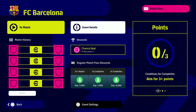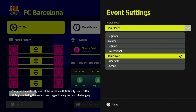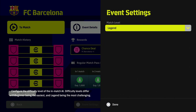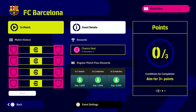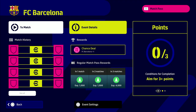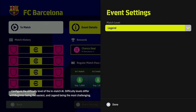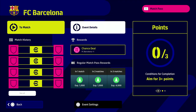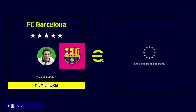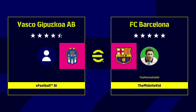All you have to do in this event is win the game — that's it. You can set whatever match level you want: Beginner being the easiest, Legend being the hardest. The Legend AI is like playing a Division 1 player, and Beginner is like playing a Division 9 player. All you have to do is win; the difficulty doesn't matter.